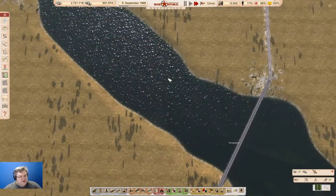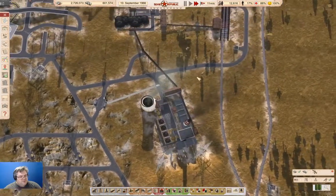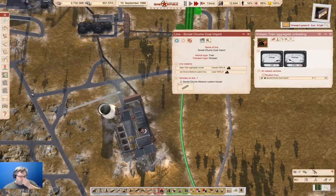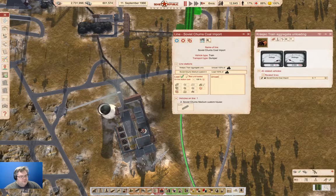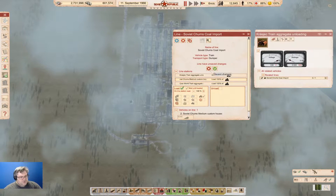We've got our track all the way around up here, all the way across here, all the way over here, and all the way where we can now go find our train. We'll pause things — Soviet chums. We're going to add a stop way over here, and we're going to load coal and wait until loaded.